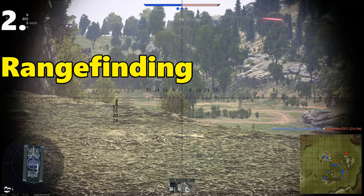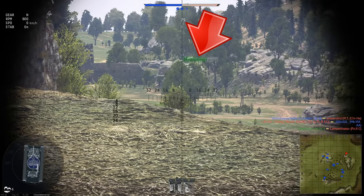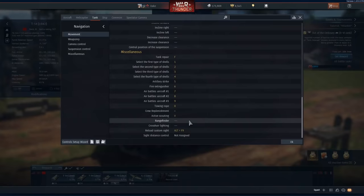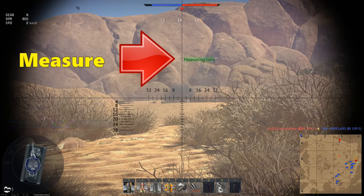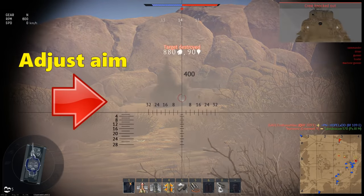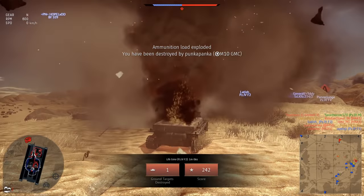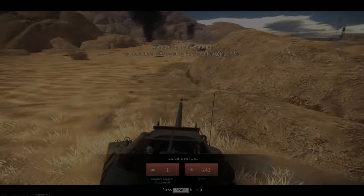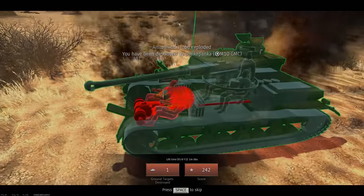Another really useful tip: learn to use the range finder. Whilst you're learning the game it'll really help you gauge the range to enemy targets. It's not bound to anything by default, so go into your key bindings, find Range Finder under the miscellaneous settings, and bind it — I use R because it's easy to remember. When you're in a game, look through your gun sight, point over something — an enemy tank or just something in the distance — hit the key, and your crew will start estimating the range to that target. Unlike other games, in War Thunder you have to allow for the shell's trajectory, and at longer ranges that can be quite tricky, so the range finder helps you accurately adjust your aim.